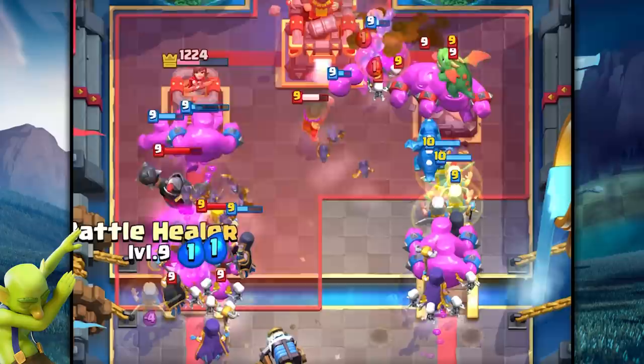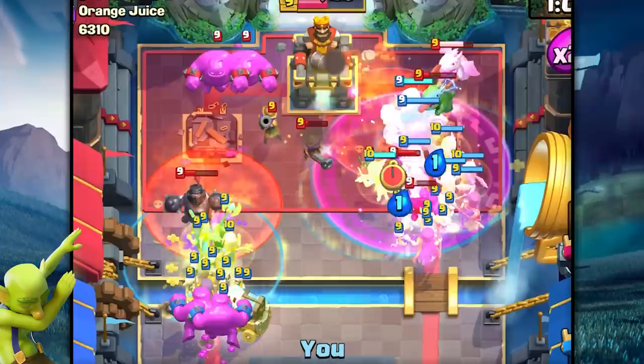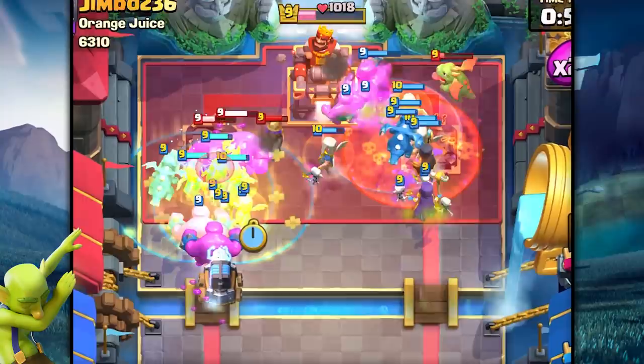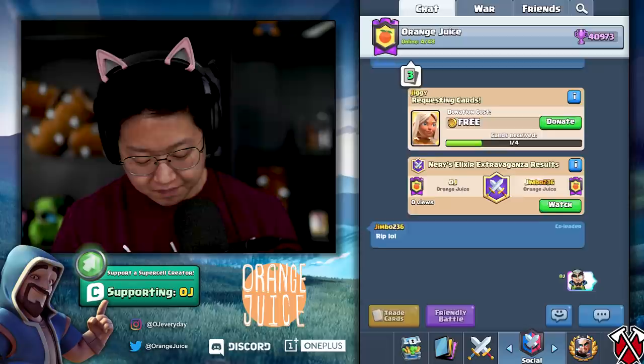I'm gonna do a Night Witch again on the left side - maybe a Sparky this time and then some Battle Healers mirrored on the left side, and rage the right side. I don't know exactly what's happening but I think we're winning - you overwhelm your opponent. Jimbo thought he had me. He knew a emote was coming - just so the clan knows, I need to assert dominance.